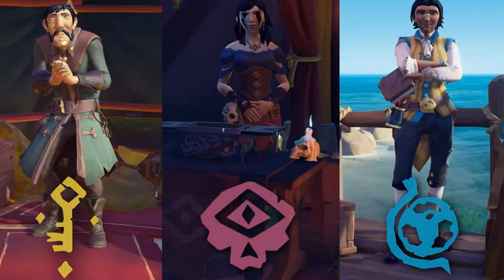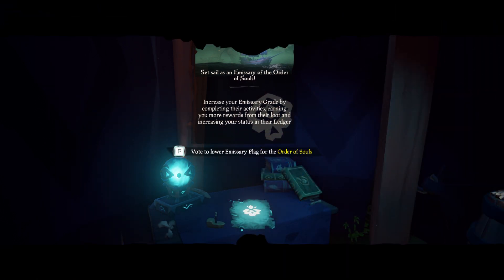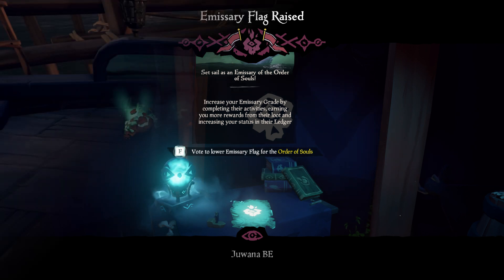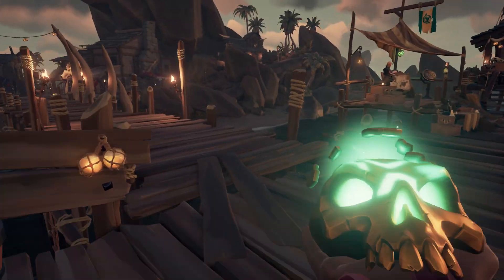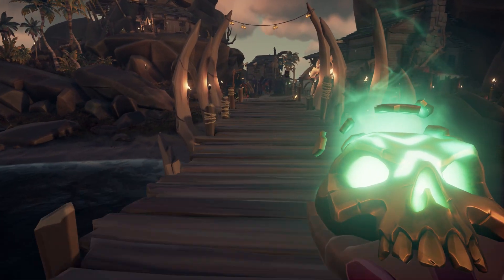If you're a solo player, we recommend you do the Gold Hoarders, Order of Souls and Merchant. They are the easiest to level up by yourself. To level these quickly, you need to raise the Emissary flag and get your grade to 5 as soon as possible. You can check our video on the right on how to do this. When you are at grade 5, go to the Outpost and sell all the loot you have collected.